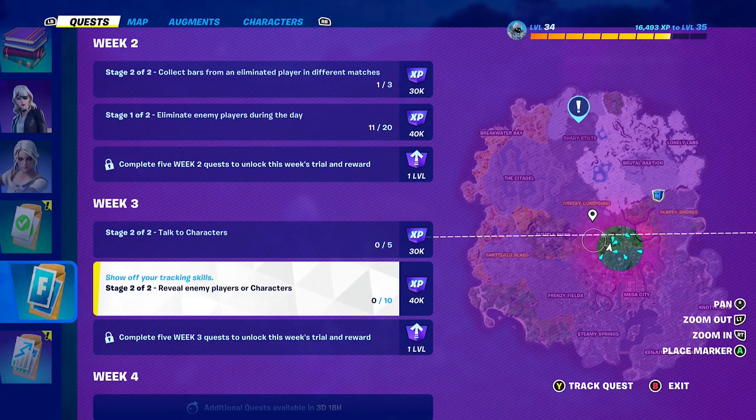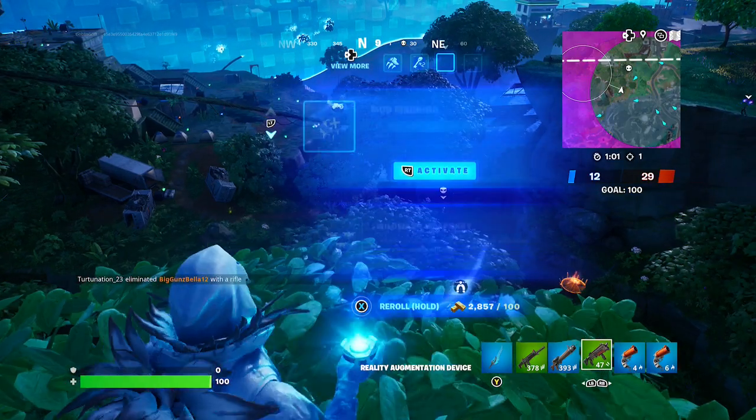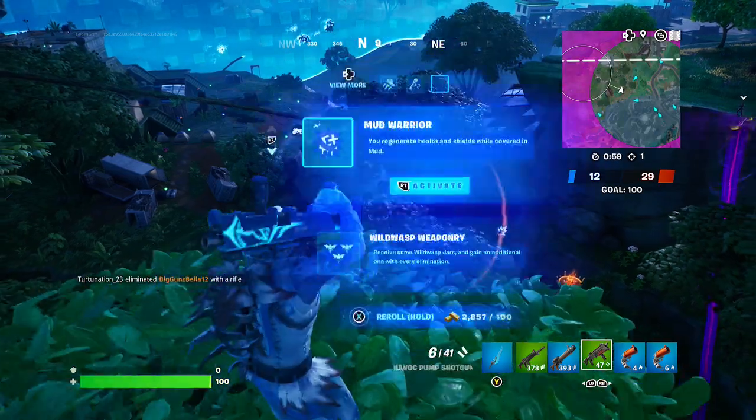Hey friends, thanks for joining us here today. Goblin Griffith is going to show you how to reveal enemy players or characters. The easiest way to do this, friends, is to use the fireball.